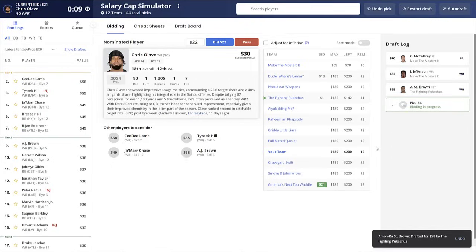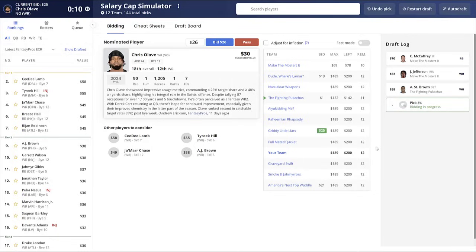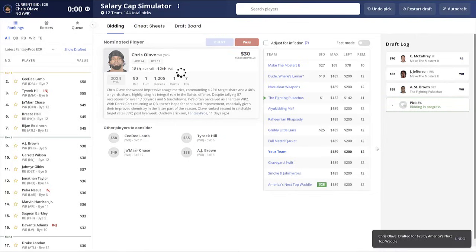It's not like a snake draft where you don't want to go in with a set strategy to live and die by, because the issue there is: what if a certain player isn't available? What if you're dead set on drafting a running back in the first round but all the top-tier guys are already gone? In an auction draft it is a little bit different, and that's why we're talking strategies first — knowing which strategy you're going into an auction draft with does make a difference.